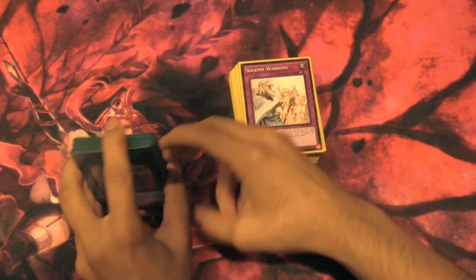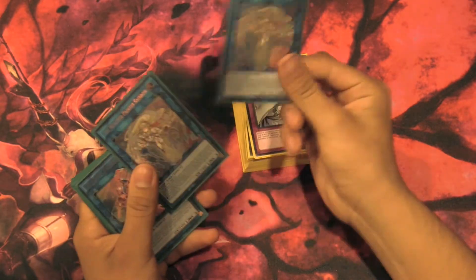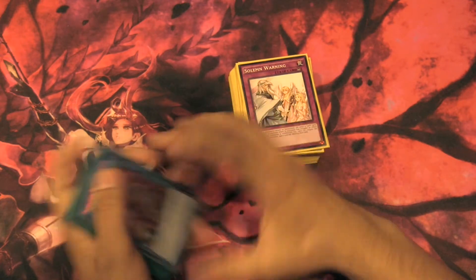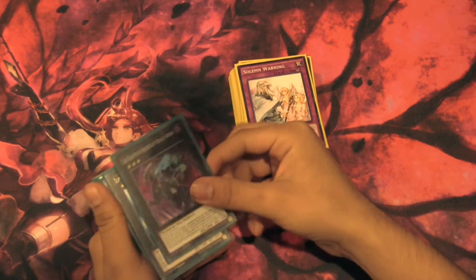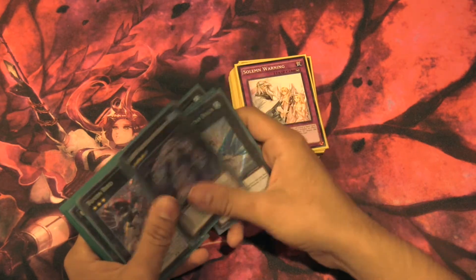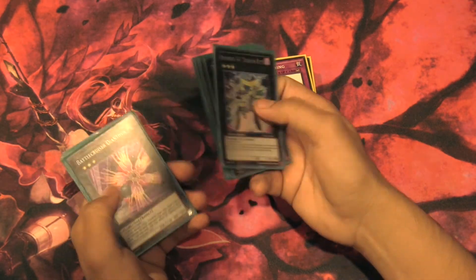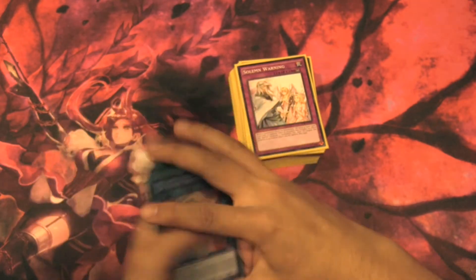Moving on to the Extra Deck — you're not going to be doing a lot of Extra Deck stuff, but we do what we can. We run two Weather Painter Rainbow: it's fantastic but terrible to get out, almost impossible. It could literally negate anything, so we run two. We run one Decode Talker, one Topological, and one Trigate — probably never going to get that out, but might as well. We also run a Rank 3 toolbox: Break Sword, Super Quantum, Nightmare Shark, Vylon Dragon, Abyss Dweller, Totem Bird, Leviair, Dianthus, and a few others. These are all just generic Rank 3s — you're more likely to rely on your main deck, but it's nice to have just in case.